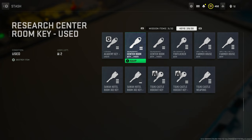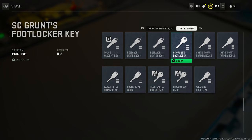One of the most coveted keys in the game is the research center room key. This is the key that gets requested the most on stream. If you have it, consider yourself fortunate. You need it to open a room and retrieve a document or access a computer on the island.